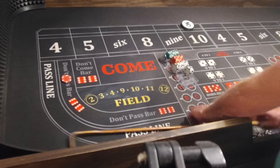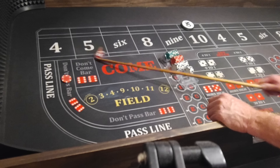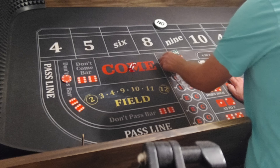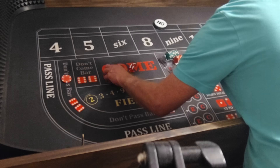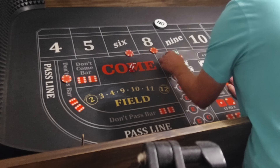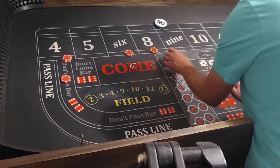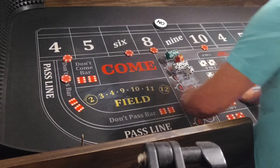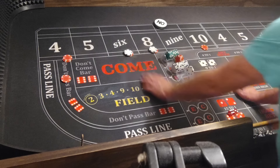Here we go, coming out. 6, 3, 9 — first time we didn't have a come-out loser. So 9's the point. We'll get the 6, 8, 4, and 10 in this situation — Dixieland — looking for one hit.